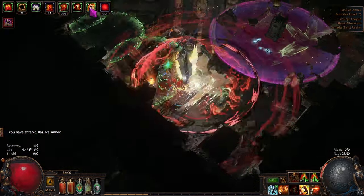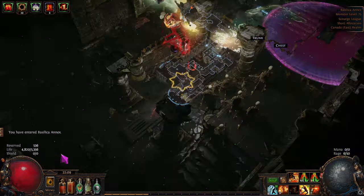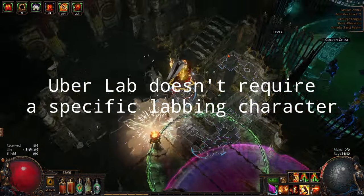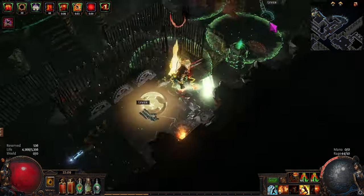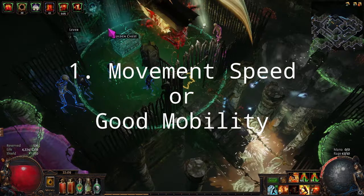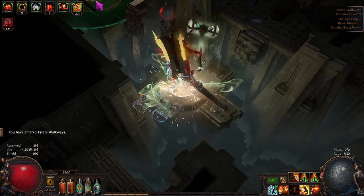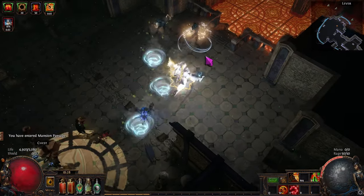First things first, we need to talk about your build. While there are some great builds specialized around lab farming, and we'll get to them in a sec, I don't actually believe that you need a specific lab farming build to make running the lab enjoyable and worth doing. Here are some things your build should have going for it. Movement speed and maneuverability is king.